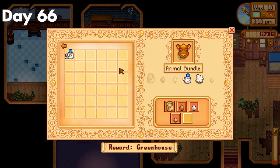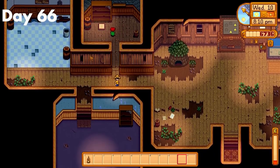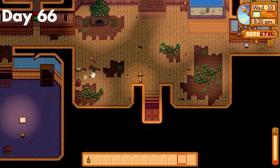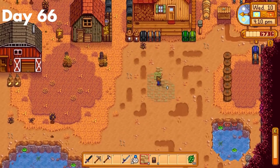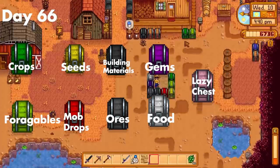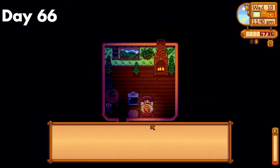Day 66. I finally completed the animal bundle and managed to get the large goat milk. After that, I just needed pumpkins for the community center, and then I would have the greenhouse. I didn't really have anything to plant in it, although I could think of one thing if I had it. After that, I finally sorted out my storage system and organized stuff. I'll show a quick rundown of the system on screen now if you're interested.